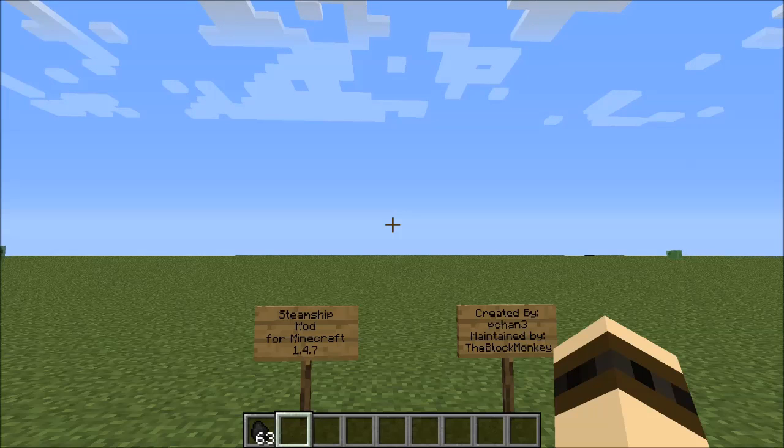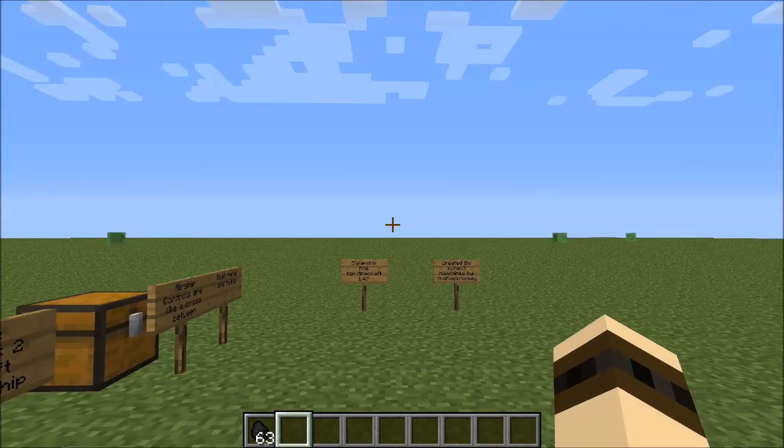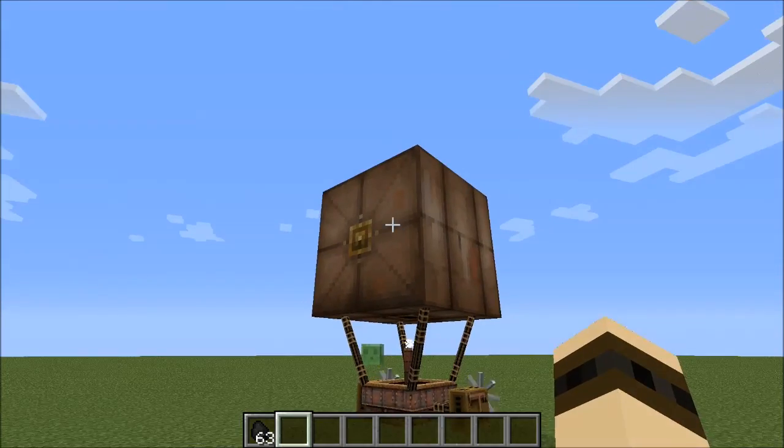Today we're going to be checking out an epic mod known as the Steamship mod for Minecraft. This was recently updated for 1.4.7 and it was created by P.Chan3. It is actually now maintained by the Block Monkey — thank you Block Monkey — because this will be adding a brand new aerial type vehicle to your Minecraft world, and that is the Steamship.